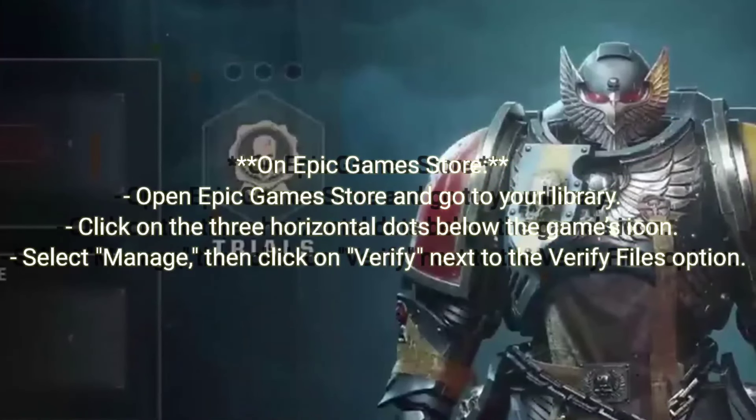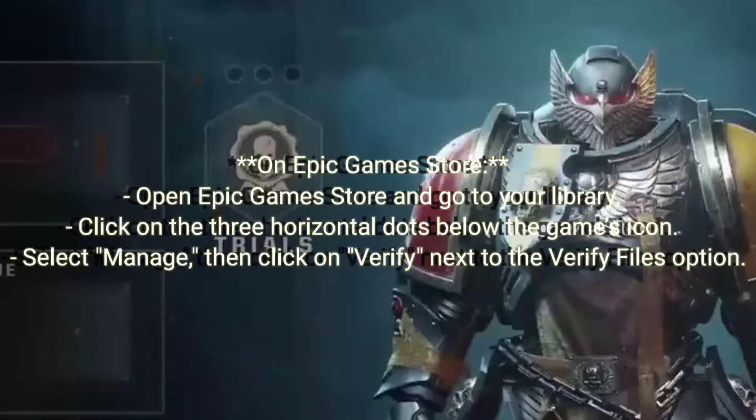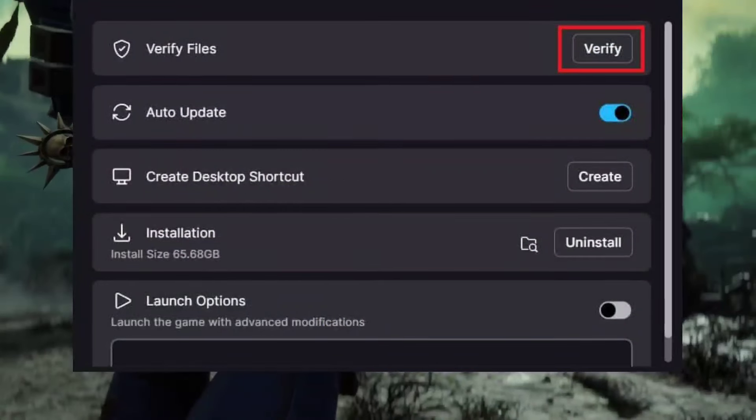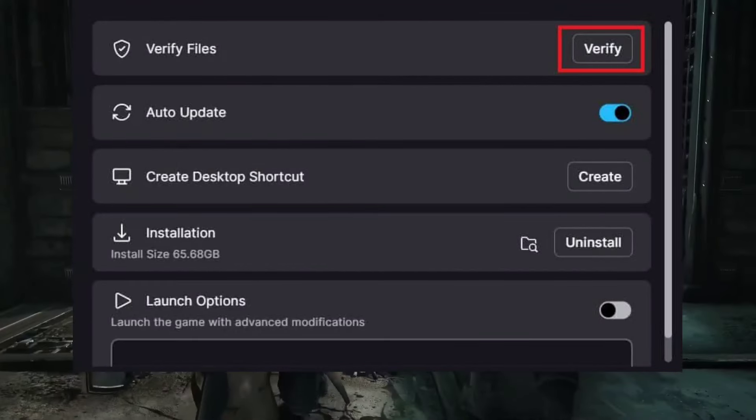On Epic Game Store, open Epic Game Store and go to your library. Click on the three horizontal dots below the game's icon. Select Manage, then click on Verify next to the Verify Files option.